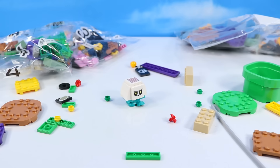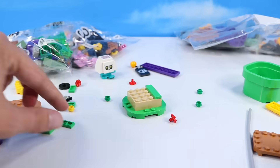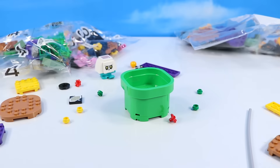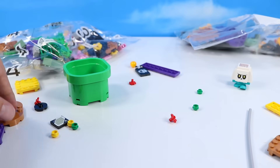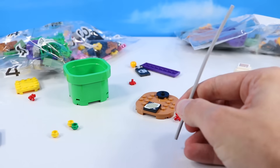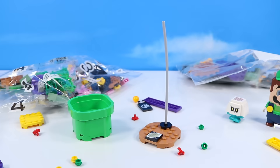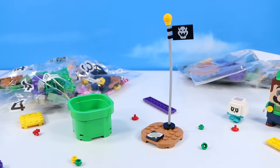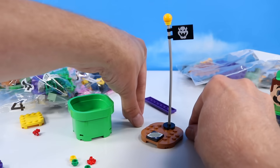Bringing in Luigi here — can he do something to the Bone Goomba? Now we can build on our first course. We'll construct our new pipe and our flag pole. It's a little bit bended, but it should work.